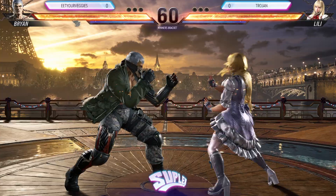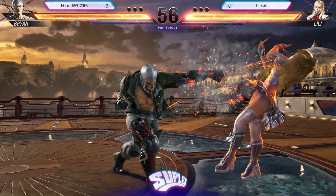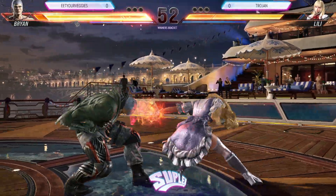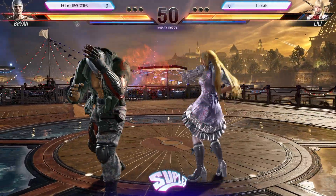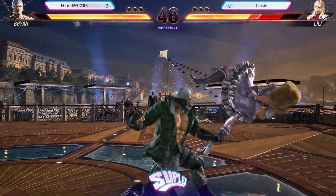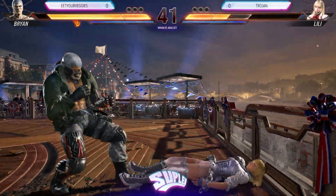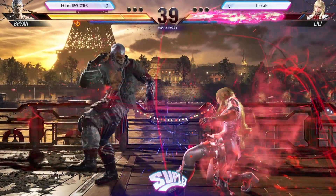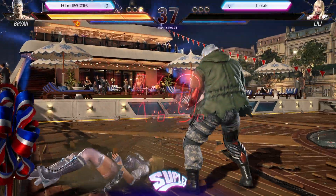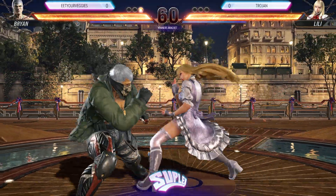Alright, let's open up. Pressure. Good defense on both sides. We get a hatchet kick from Brian. Nice side step there — bite cancels on Lily. Nice. He's got the wall. Very nice, good pressure. Did not break that throw, he didn't let up at all there. Eat Your Veggies may have been a little bit lower than he should have been.